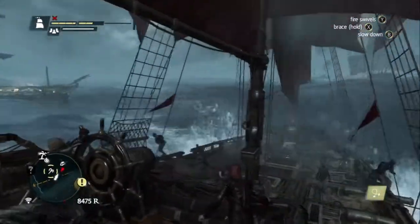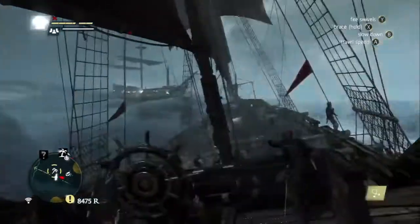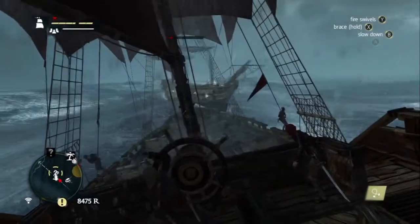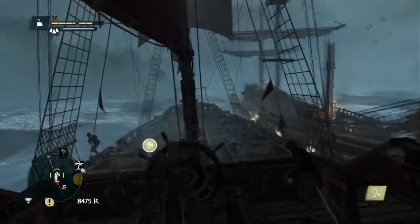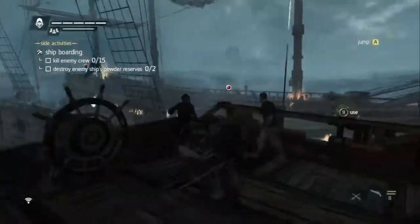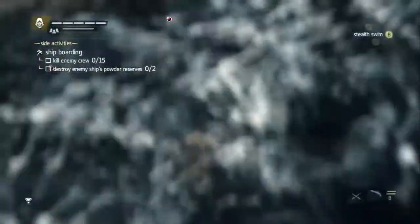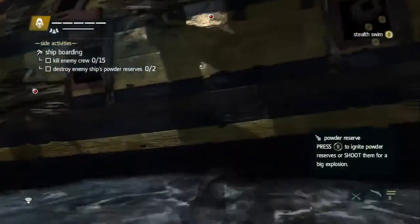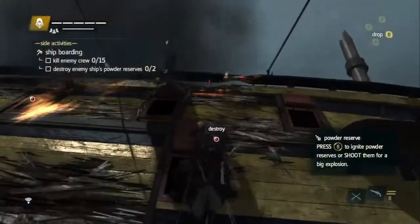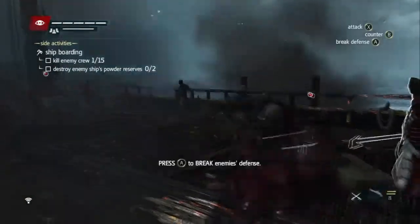When you take the ships out, you can actually board the ships — you don't have to, but boarding will give you more loot and more crew members. Sometimes it gives you objectives like you've got to kill the powder reserves, or sometimes it will just say kill enemy crew. The bigger the ship, the more crew you do have to kill.